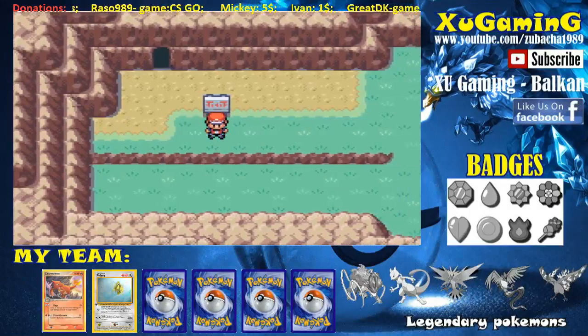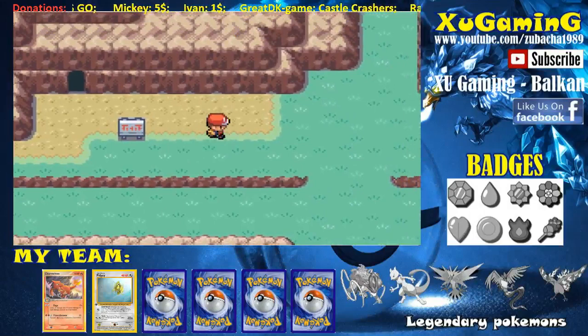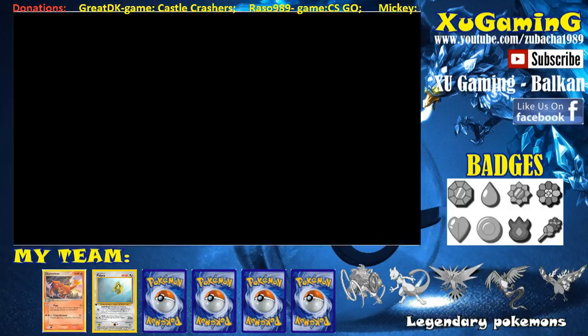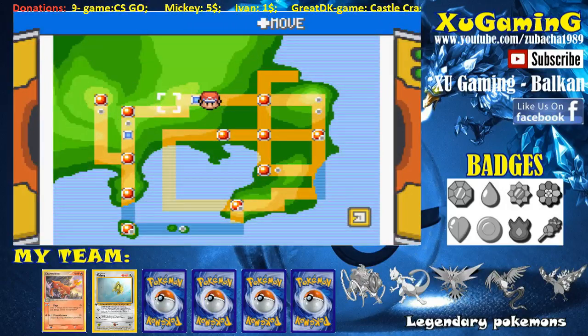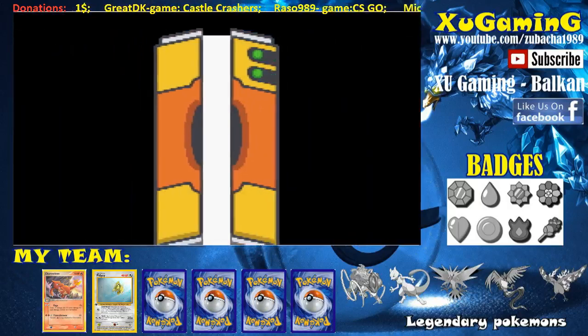Hey, what's up guys? My name is Benji and welcome back to another episode of Pokémon Greenleaf series. Today we are continuing our adventure, but first let me show you where we are now. Let's go to the town map — we are halfway to Cerulean City. We started in Pewter City, went through Route 3 and the Rock Tunnel, and now we are on Route 4 heading to Cerulean City.